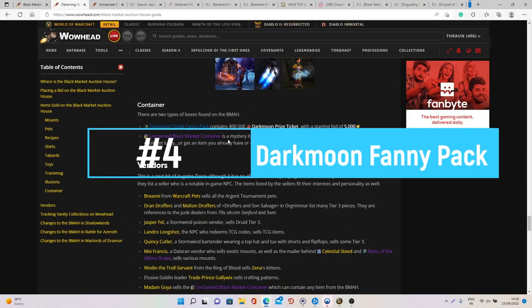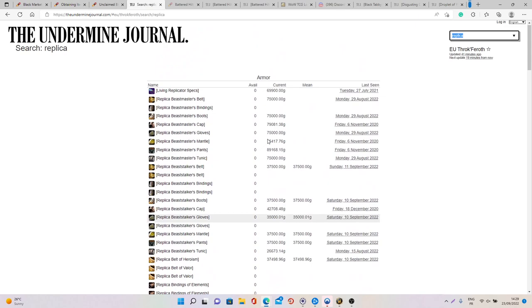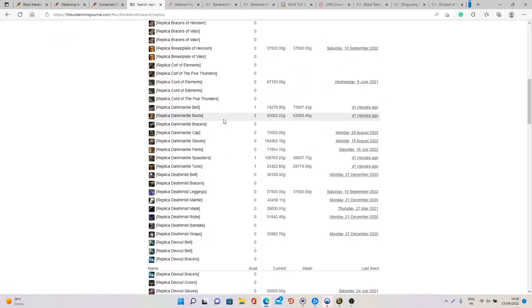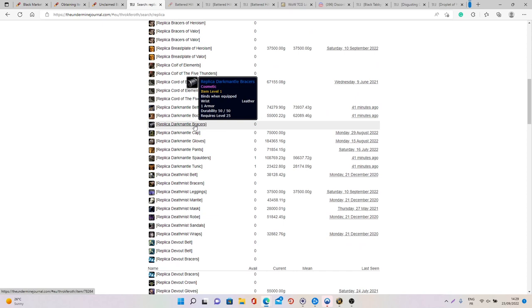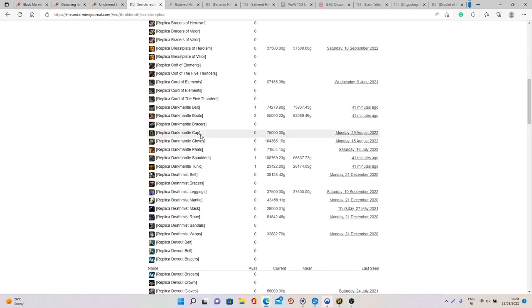At number four we have the Darkmoon Ticket Fanny Pack. You can start purchasing it from 5000 gold and people can bid more from there. You have a chance at getting up to 500 Darkmoon Prize Tickets. With those tickets you can go to the Darkmoon Fair island and buy cool items such as the Replica Transmog items. A full set of eight pieces costs 500 tickets on average, so if you get 500 tickets you can buy a full set of Replica items, which can be sold for 200 to 300k gold on average on US and EU realms.